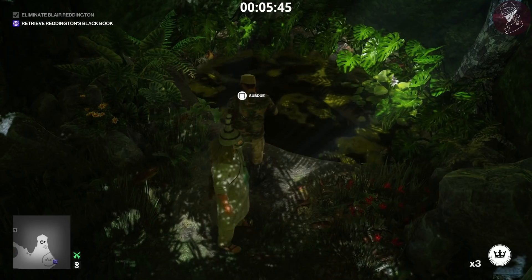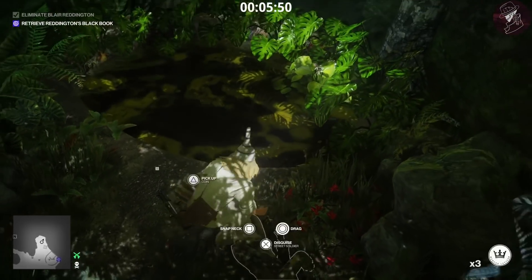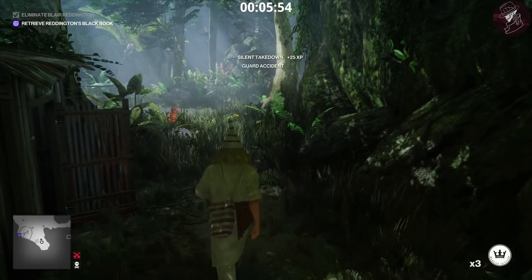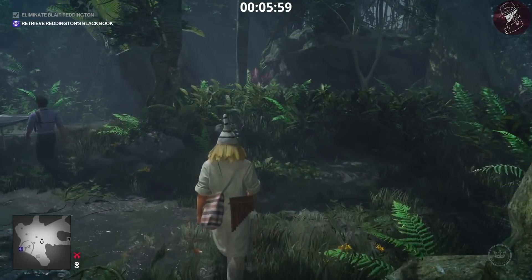The option isn't popping up to kick him off, so I'm just going to subdue him and kick him in. That is how you complete the Authentic Spa Day challenge — boom! I've already completed it so it doesn't pop up for me, but that is indeed how you do both of those challenges.